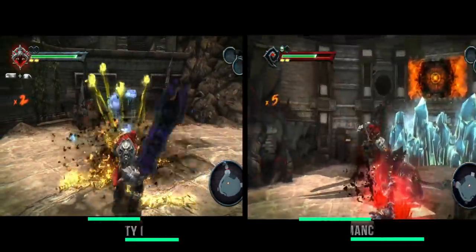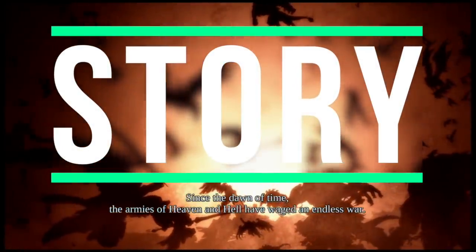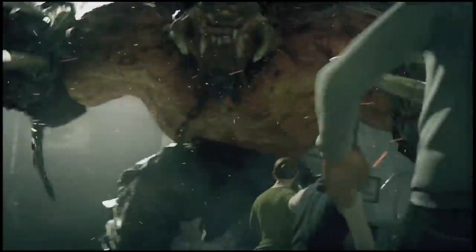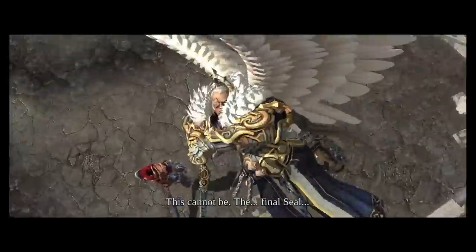For all those players that have never played this game before, let me talk about the story. You're War, one of the four horsemen of the apocalypse, and it transpires that you somehow messed up — big time. Not only have you mishandled the balance between heaven and hell, but you also ended up killing most of humanity in the process. You're supposed to be an enforcer for the Charred Council that maintains peace and balance between heaven and hell, and you're now a target of the most supreme, powerful beasts and beings around — though they still seem to respect you, sort of.